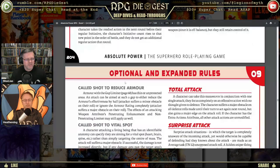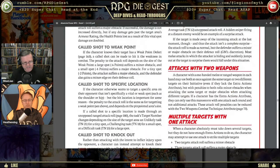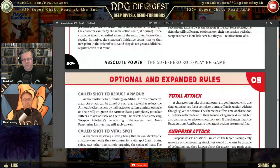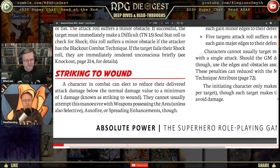There are also called shots to reduce armor, called shots to a vital spot, to a weak point, to a specific location, and called shots to knock out — all different types of attacks available under the optional combat rules.